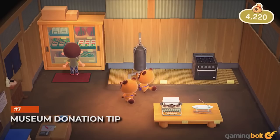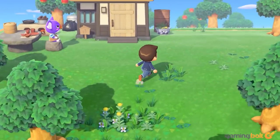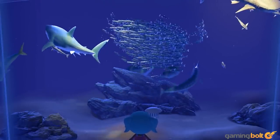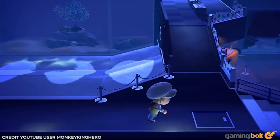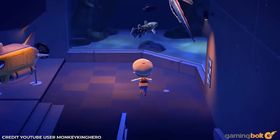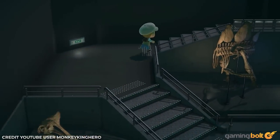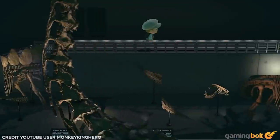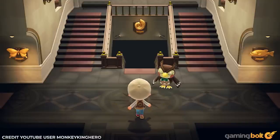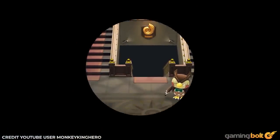Museum Donation Tip. The process for setting up the museum does take some time — first you have to choose a spot, then you have to donate 15 or so exhibits, and so on. However, check the Critterpedia app on your Nook phone for items that you've already donated to Blathers beforehand. If you have multiple items and even one of them has been donated before, Blathers will refuse the whole lot, meaning you'll have to go through the whole process again. It is an inconvenience that will hopefully be ironed out in a future quality of life change.